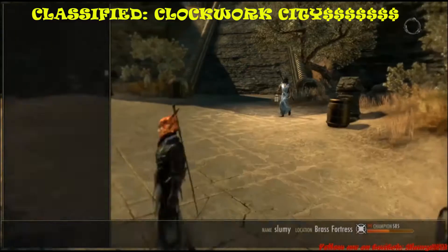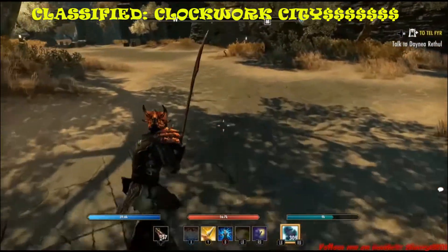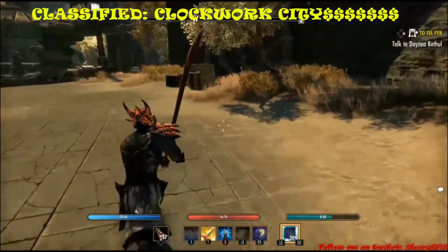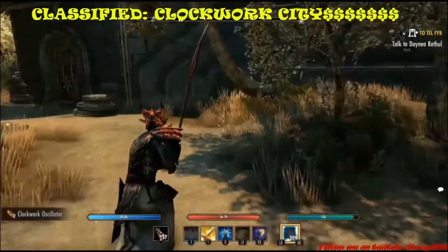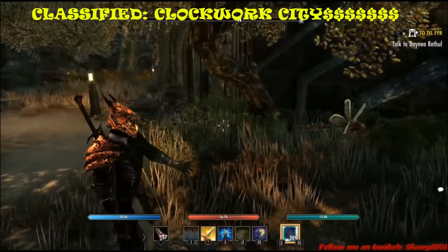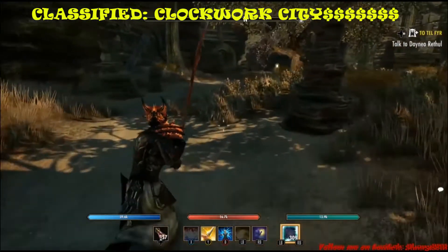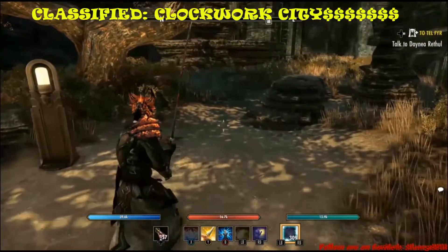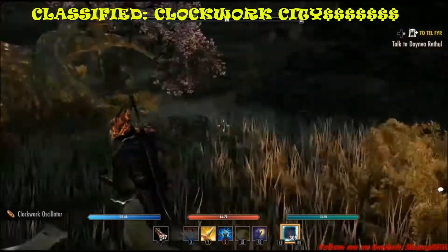My favorite spot to grind for gold is the Brass Fortress in the Clockwork City DLC. Killing any wildlife in this zone will net you gears that you can sell at vendors for about 9 gold a piece, and some wildlife will even give you 2 pieces of gears. If you're grinding in the main hub, I'd highly suggest switching to a melee weapon instead of a destruction or healing staff, because you might accidentally hit an NPC, get attacked, and receive a bounty — which obviously cuts into your gold. The wildlife respawns pretty quickly; mice, snakes, and the flying dragonfly-looking things all drop gears. Kill them and grab the gears while doing dungeon runs on top of the items you're already getting from enemies.